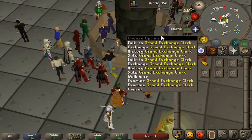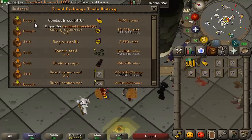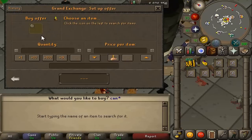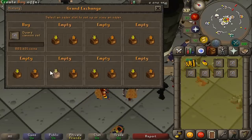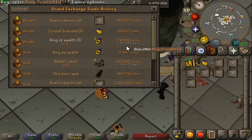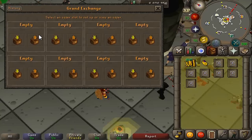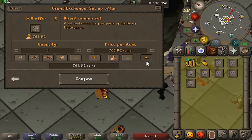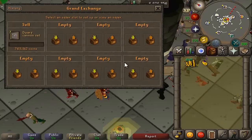You might as well just sell them right now because they sell pretty quickly, though they do take some time. We'll do a price check: Dwarf Cannon set. We bought them for 750K and it looks like we can sell them for 760K — so it's only a 10K margin right now. I have in the past gotten up to 763K. We'll pop them in for a bit higher since we're going to be doing this for an hour and see if they sell at that price.